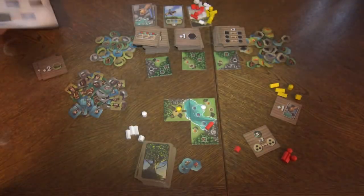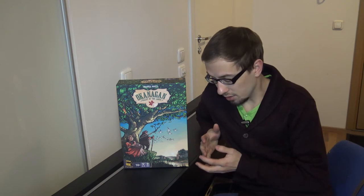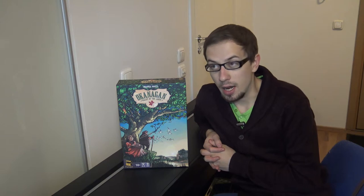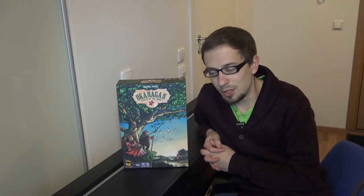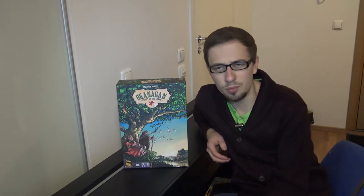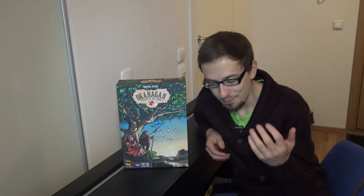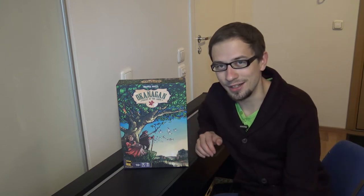Four points for every four different colors — that's how Okanagan is played. Let's talk about Okanagan Valley of the Lakes. There's a comparison with Carcassonne: I didn't dislike Carcassonne but it's not as exciting for me because you just pull a tile, place meeples, and get something. Okanagan feels similar but more exciting because it has more of that area control element. I like this one better than Carcassonne and I wouldn't really go back to Carcassonne.